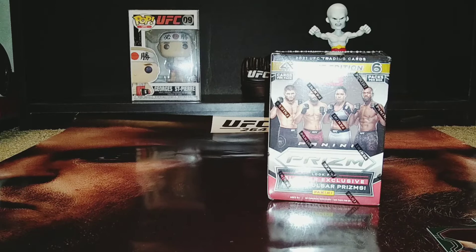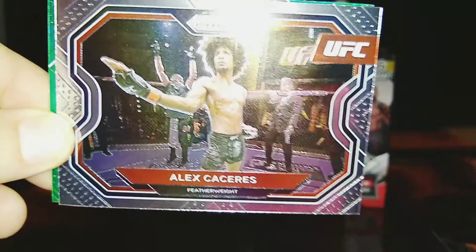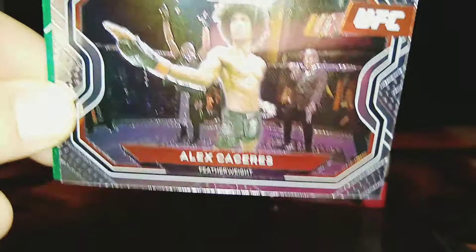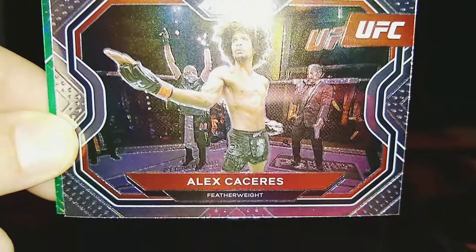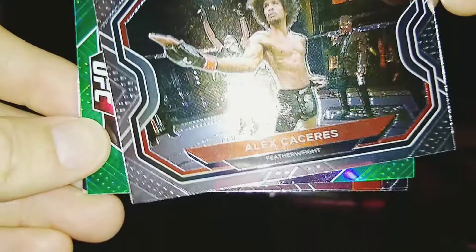Starting off the second-to-last pack of box one with Bruce Leroy, Alex Caceres. Alex Caceres is always a fun time. He came off The Ultimate Fighter — I'm a huge Bruce Lee fan, and I love him wearing the yellow suit and his fighting style. He's not the best in the cage, has some ups and downs, but he's been around a while, has a lot of fight experience, and I think he's starting to hit that stride where he's going to start picking up some solid wins. And who doesn't love the big fro?